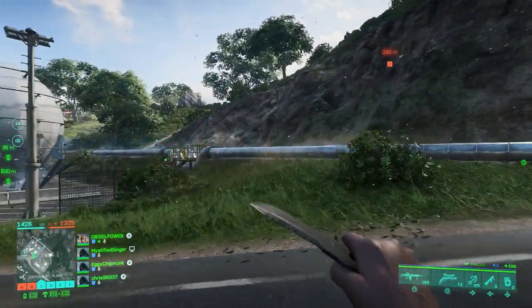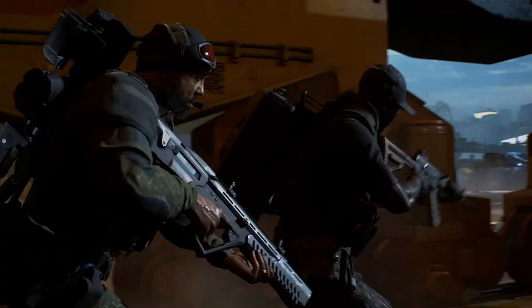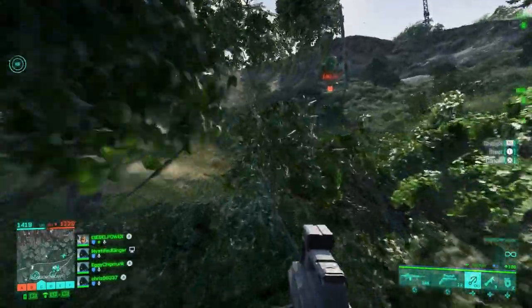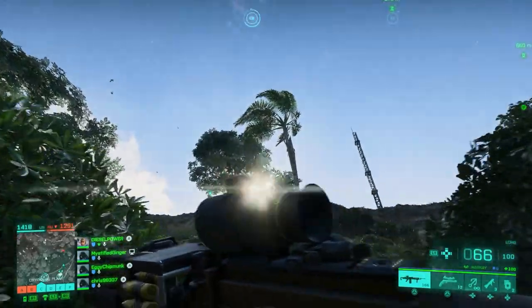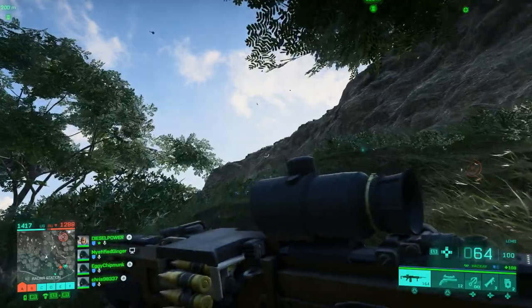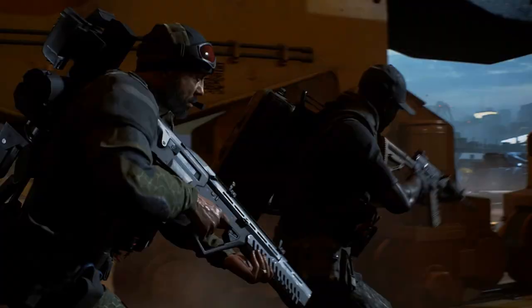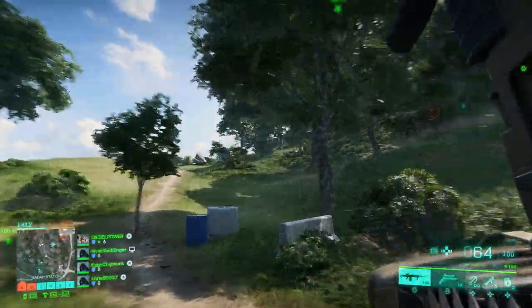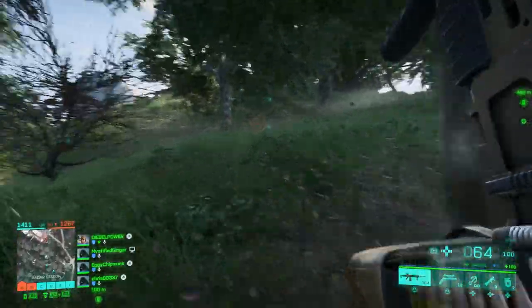Moving on to weapons — we saw a brief shot of the new NC-42. It was previewed with the HUD during the beta trailer a few weeks back. In the beginning of this trailer we see what looks like Boris in a new skin holding it. At first glance it looks like a Tavor 247 or 2421 with some sort of Keymod or M-LOK handguard on it, but per the available information this is actually a Russian weapon — a Russian bullpup design.